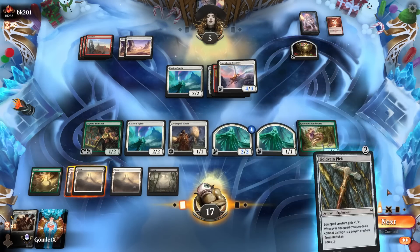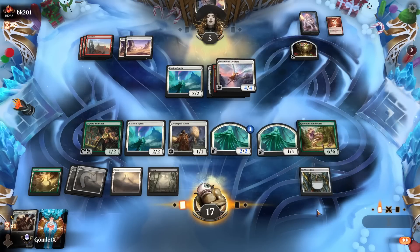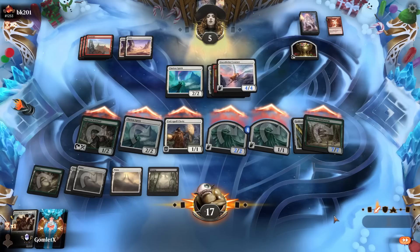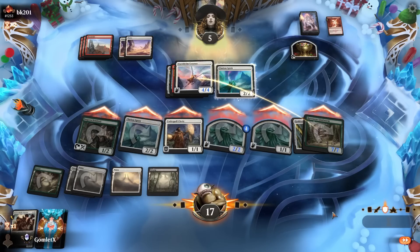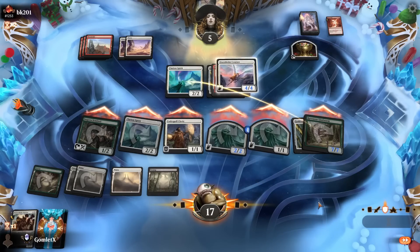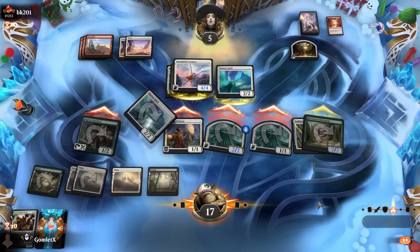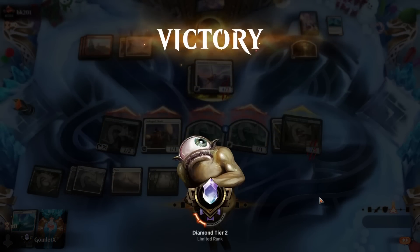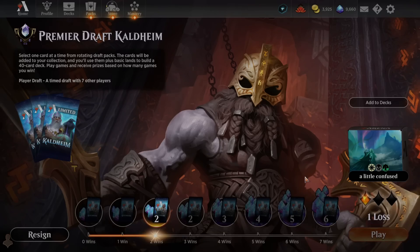Just hold blocks back — we've got a Goldvein Pick now. Slap it on a Lindworm and it's a 7-7. They have to double block to kill it — they have to at least chump it. So they chump it with Clarion Spirit, kill one of these other creatures, so we attack with everybody. Should have put the Pick on a different one and I'd be guaranteed lethal on board. I guess I'm already guaranteed lethal — they have to have a removal spell either way. Alright, they didn't have anything in hand, so we're just going to hit for lethal. Solid match — Codespell Cleric versus Codespell Cleric, red-white versus green-white, and we get there in the end. Two and one, heading to game number four.